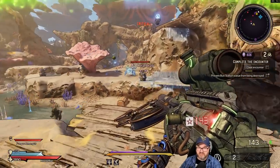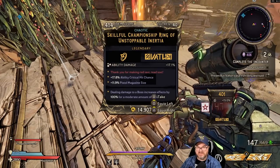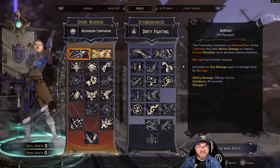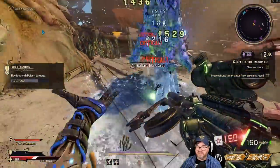What you dropping up there guy? Championship ring — is this the boss one? Yeah. Boss damage, ability critical hit chance, pistol max size, ability damage. Hot diggity damn. Let's take that in place of the spell damage one. That is shiny. That's a nice improvement.